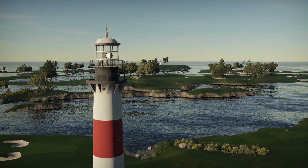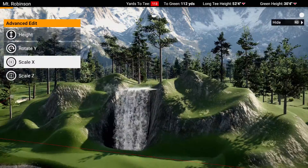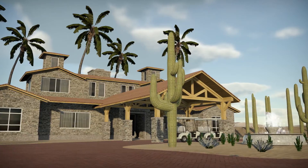Now you can add dynamic crowds and camera towers that appear on your course during higher-stakes tournaments, and beautify your course with multi-level water and stunning clubhouses, to name a few of the limitless options.